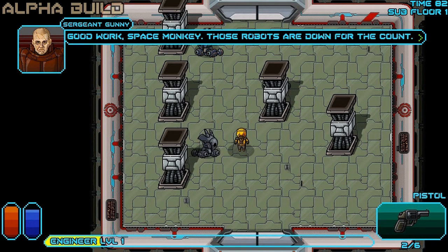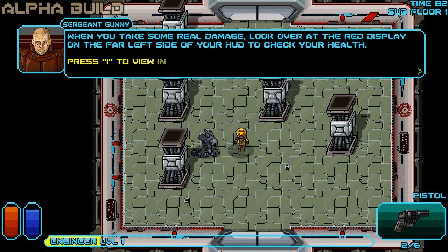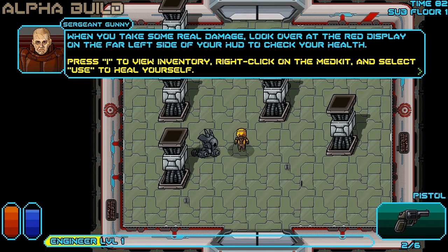Good work, space monkey. Those robots are down for the count. When you take some real damage, look over at the red display on the far left side of your HUD to check your health.